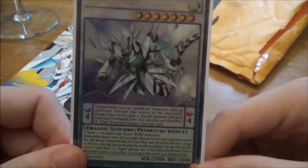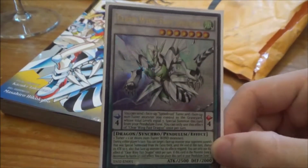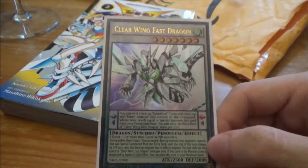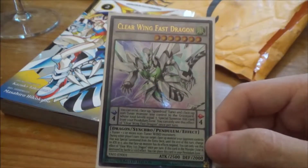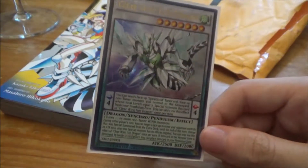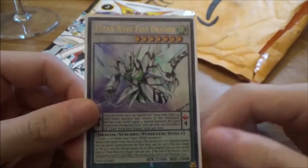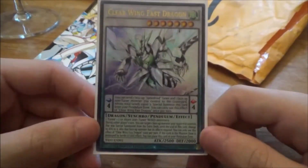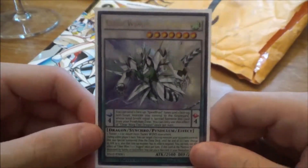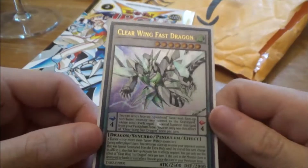I like its effect of negating opponent's Extra Deck monster effects. I'm not sure how meta this card could be, but since it works during either player's turn, I think it could do well stopping things like your opponent XYZ summoning Hammerkong, Drident, or Zoodiac Drident — when they activate their ability, you can use Clear Wing Fast Dragon's ability to negate that. I think this is a good floodgate for the Wind Witch engine. They already have Crystal Wing Synchro Dragon, but this is another good card to add.